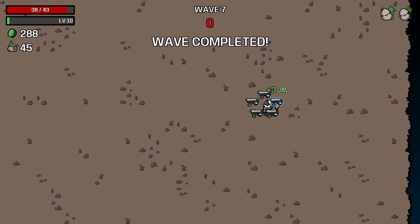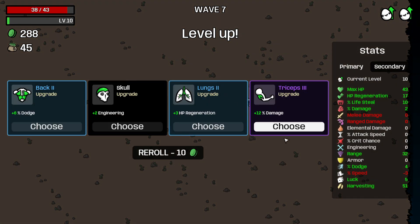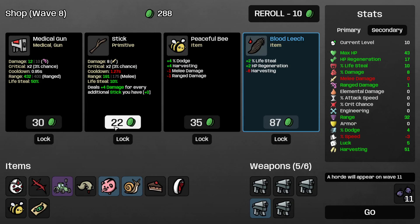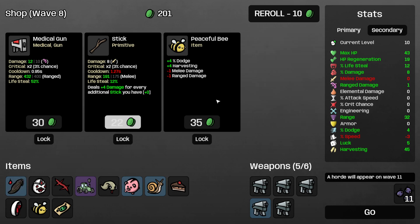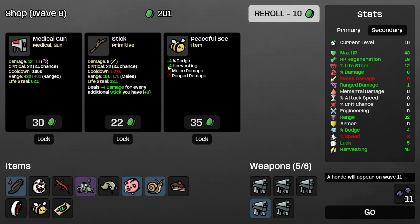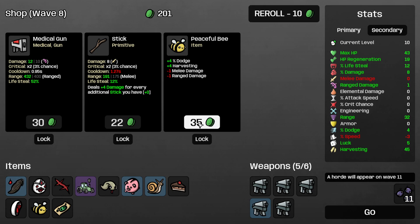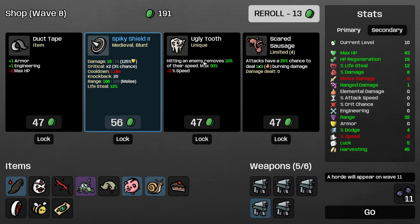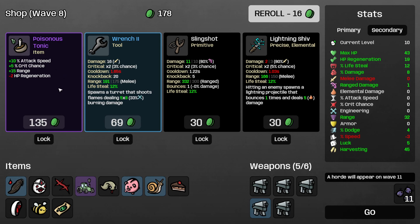It's not only that we heal more, but we also DPS opponents more. Let's go with 12 damage. We found three range — we're gonna take it. This is really good for us. Dodge and harvesting once again — it's gonna pay for itself in time. Now I'm okay with my range damage.